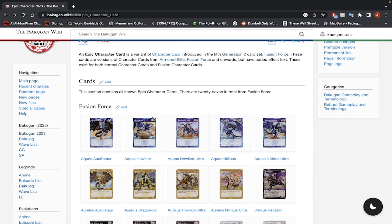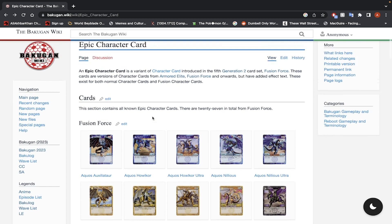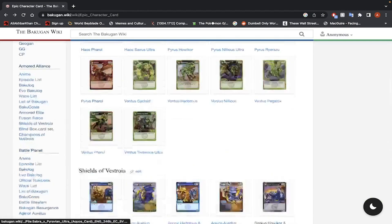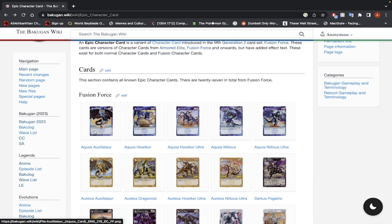Hello my epic empanadas, it's your boy Zionic Blader, and in this video we are here in the Bakugan Wiki because we are going to be reviewing every single epic character card released in Bakugan Armored Alliance. There are quite a few of them, so let's just get right into it.